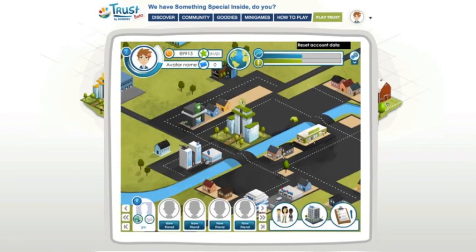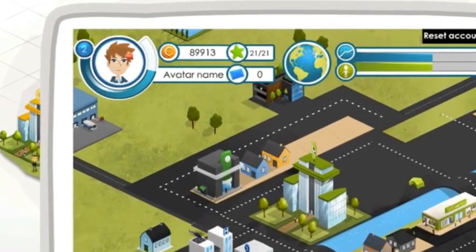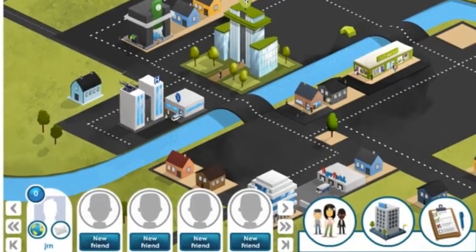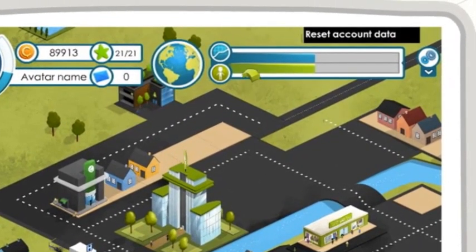Each action requires some credits that you can earn by selling your products. You've got action points to play and experience points to unlock new features. You can place new buildings on the map and share resources with your friends.